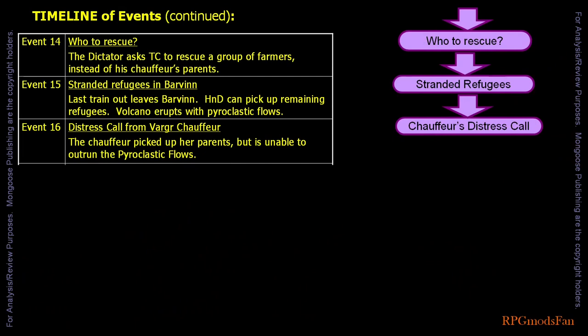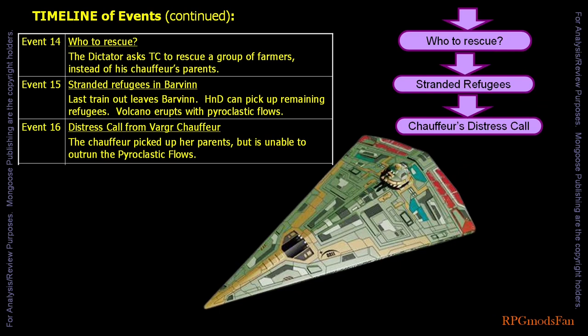After rescuing them, assuming they attempt to do so, the travellers can: 1. Attempt to fly the ship up and above the pyroclastic flow — this is the riskiest. Or 2. Attempt to fly the ship out to sea and submerge it — this is less risky. Or 3. Attempt to fly the ship head-on into the pyroclastic flow.